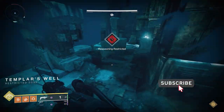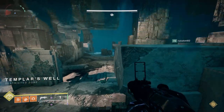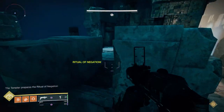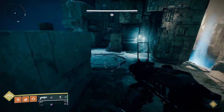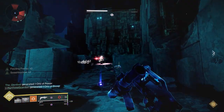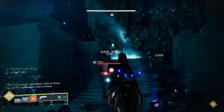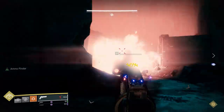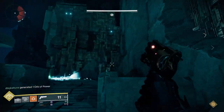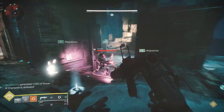You'll actually do three different encounters in this room, so get used to it. Again, there's a middle, left, and right area around a central area where the Templar will show up over time. In the Conflux encounter, we take two people per Conflux — there's going to be a Conflux that shows up in each of the three areas. You're going to have a lot of adds that show up, so you need to kill them. Add-clearing Supers and add-clearing weapons work really well here.